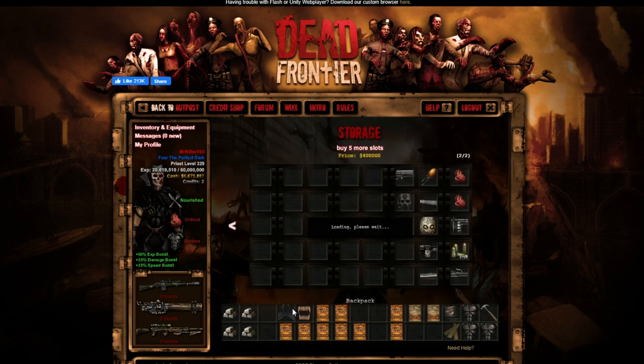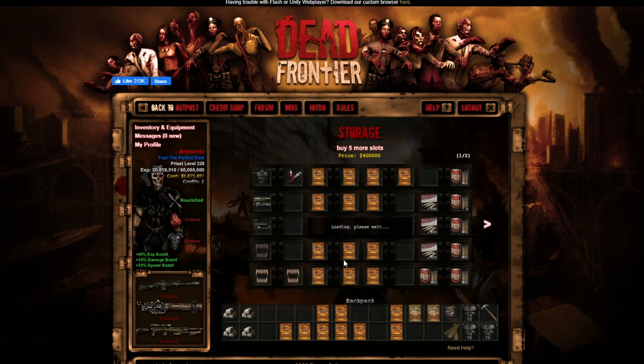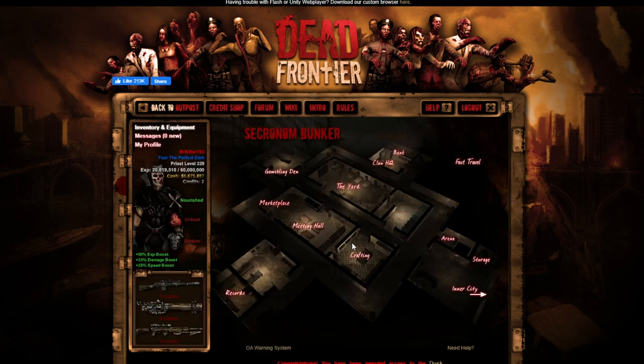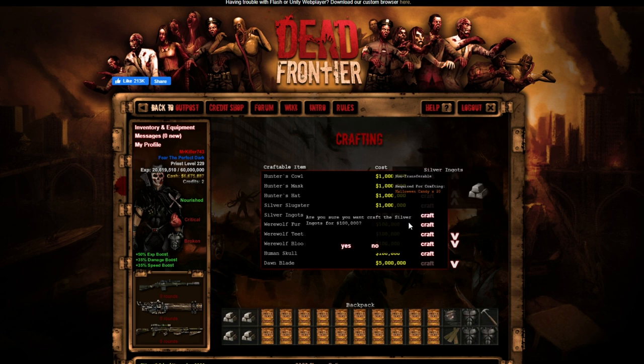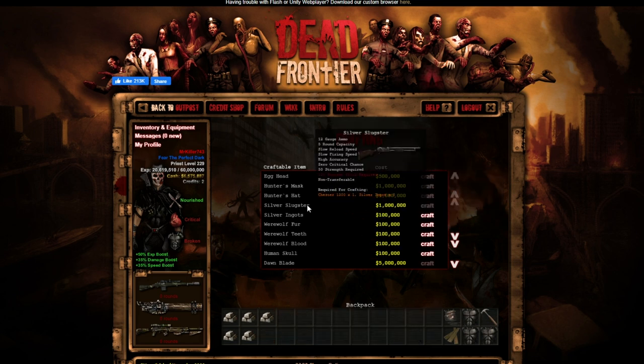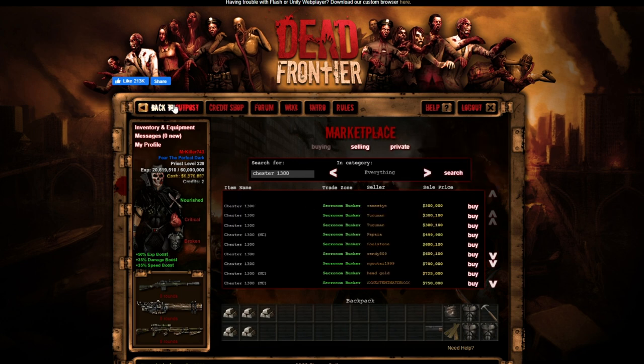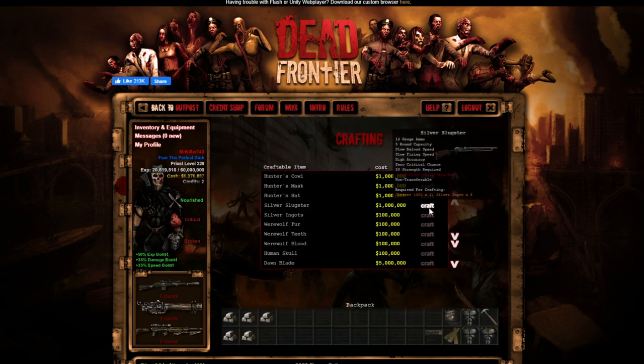I'm going to put my stuff here for now because I'm pretty much done with this. We've got 20 of these, so let's go get that ingot — there's me ingot. Now I officially have five of them and I can craft the Silver Slaughter. You guys really love gassing things up. It has to be this one — I can't read today, I'm a little blind.